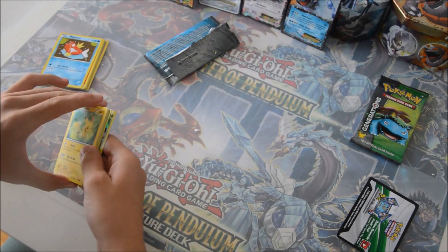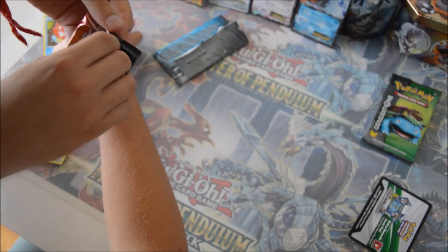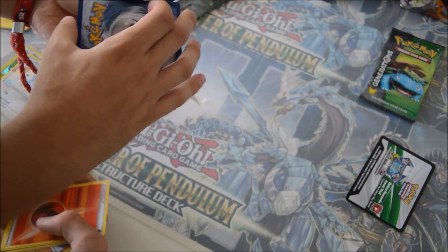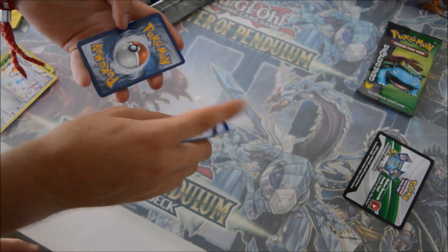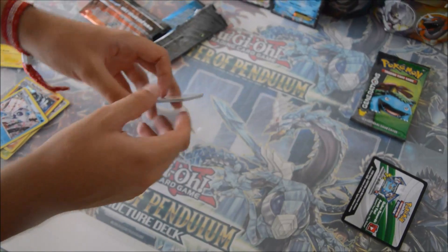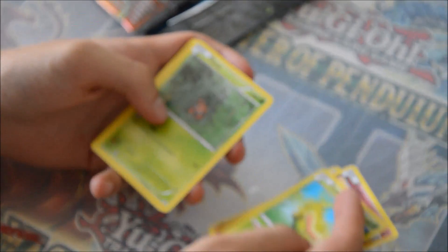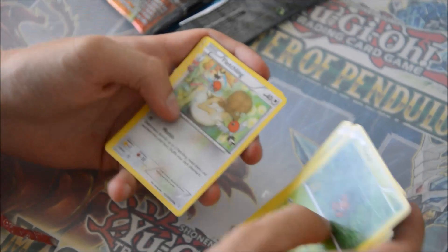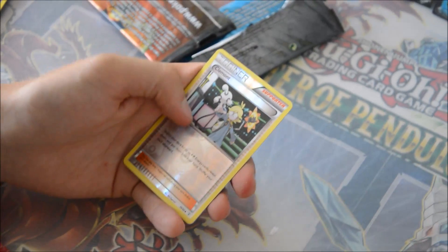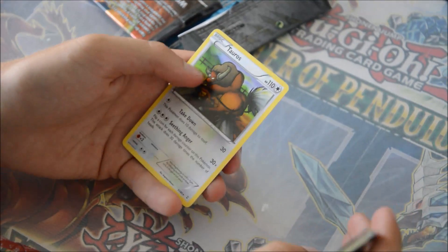Next pack — Charizard pack! Hoping we got the Charizard, wouldn't mind it, really looking forward to it. At least I want to get an EX out of these packs. We got a Ponyta, a Clefairy, a Caterpie, a Paras for our Radiant Collection. We got a Fletchling, Persian, Mr. Mime. For our reverse we got a Clemont, and a Jirachi for our holo Radiant Collection — not bad guys! And a Tauros — really nostalgic artwork.